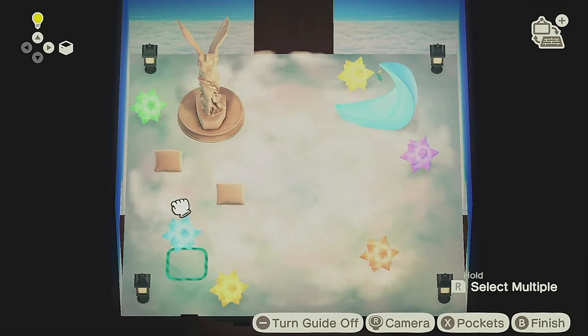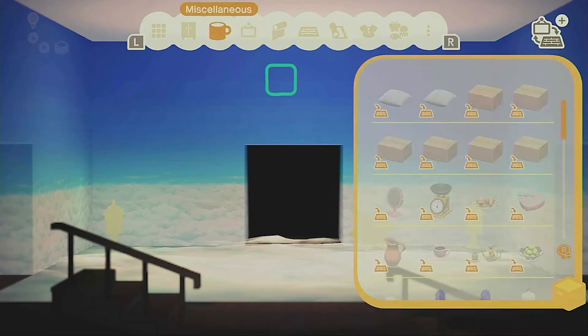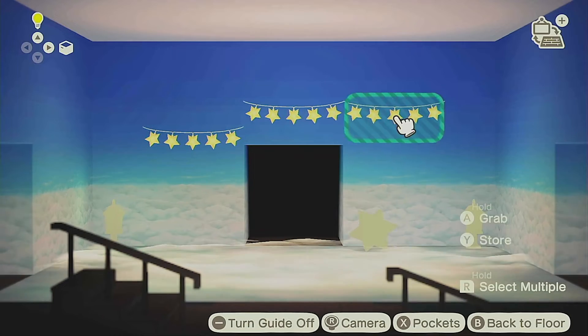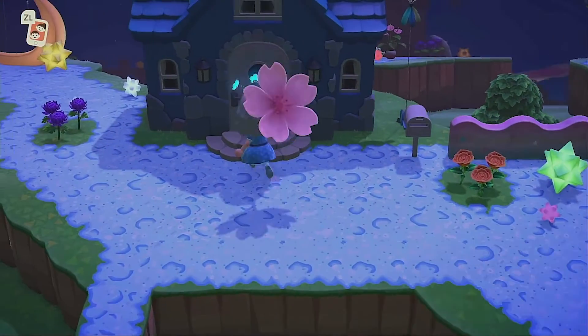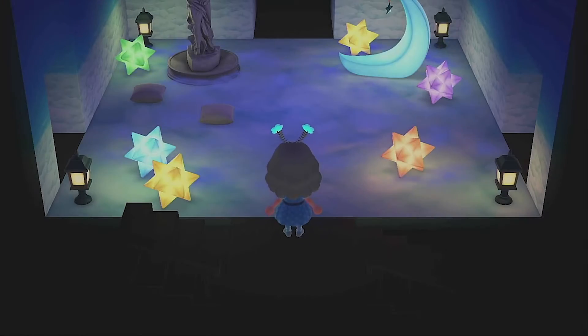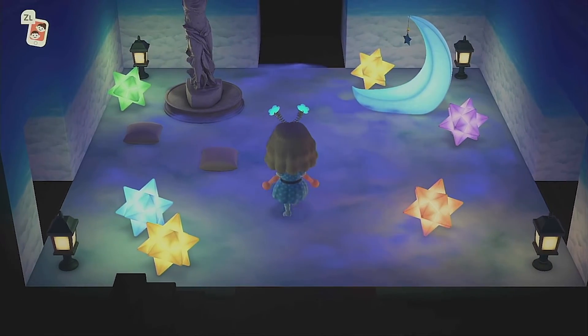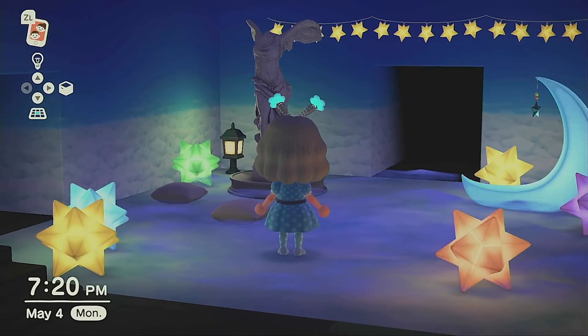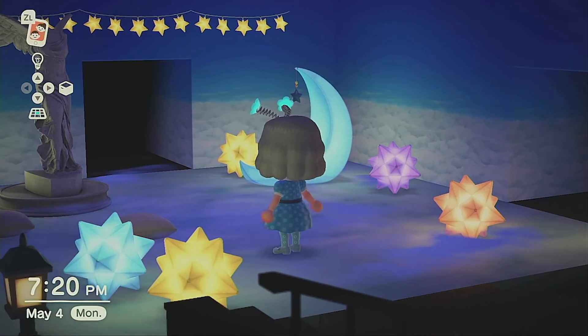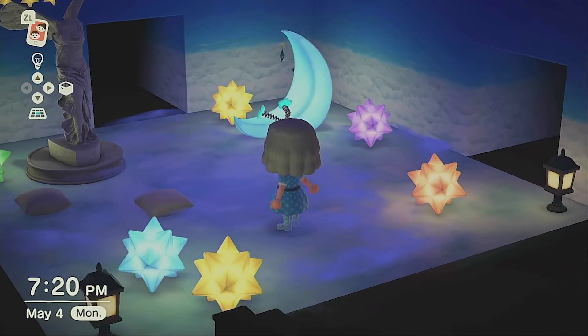After putting the nova stars in place, the last detail was to put up a few star garlands. The star garlands are beautiful — I probably would have preferred more, but at this stage in the build I've run out of star fragments. Let's take a look at the final build: you can see how that cloud flooring just swirls around with all the beautiful shiny things. It's definitely a dreamy room, just what I was hoping it would be.